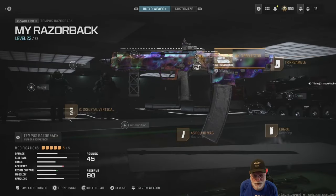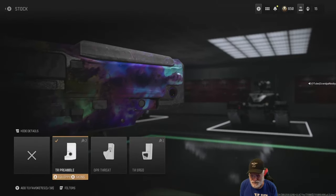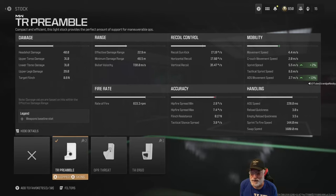We're going to start out with the Mark III reflector — doesn't do anything for you but gives you an optic — and the TR Preamble stock. Let's look at the statistics: headshot damage at 40, upper torso and lower torso at 31, upper legs down to 29. You're throwing out 833.3 bullets per minute with a bullet velocity of 720 meters per second and an excellent 22.9 meters of range.